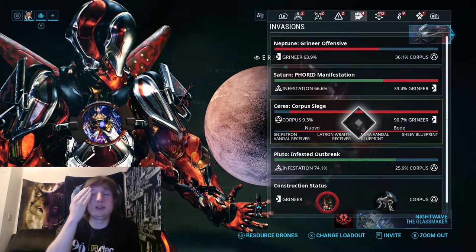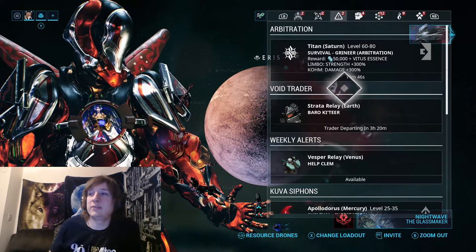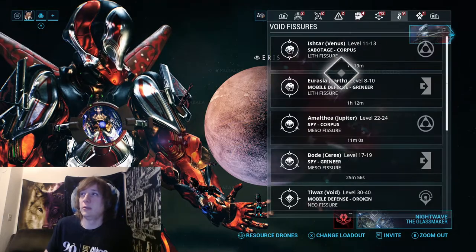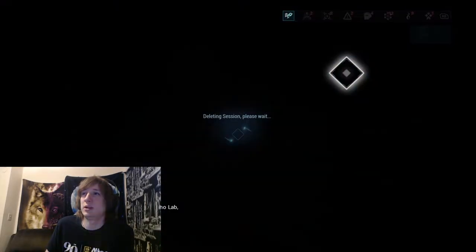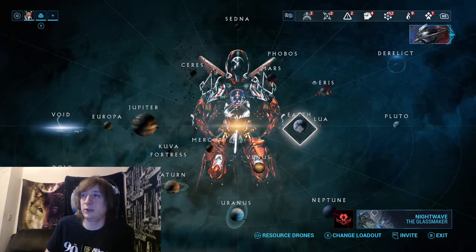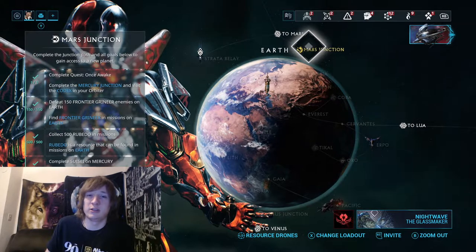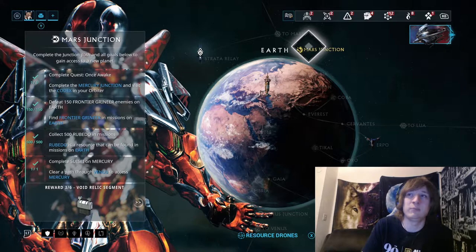Another way is to keep up with the dev streams at twitch.tv/PlayWarframe — no space, no caps. They usually have something called Gift of the Lotus after each dev stream, though not always. Just log on every day and check the alert list. When you first start out in Warframe you start on Earth, so you have to complete junctions on your star map. Eventually you unlock alerts — you'll see things like the void relic segment pop up in the lower left corner, and that's what you'll need in order to get relics.